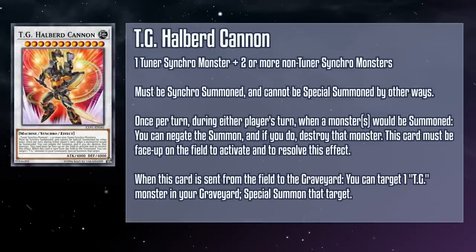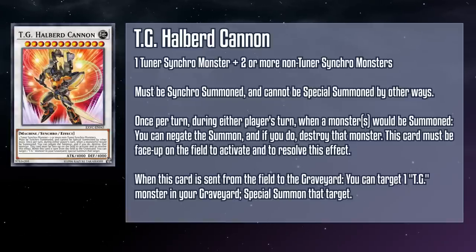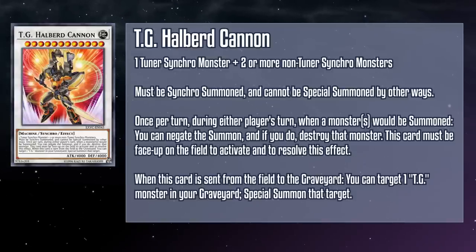TG Halberd Cannon is a level 12 Earth Machine Synchro monster with 4000 attack and defense, requiring a tuner Synchro monster and two or more non-tuner Synchro monsters as material, and must be Synchro summoned and can't be special summoned by other means. Once per turn during either player's turn when any number of monsters would be summoned, you can negate the summon and if you do destroy those monsters. When this card is sent from the field to the grave, you can target a TG monster in your grave and special summon it. So we have an absolutely titanic monster that negates summons and floats into another TG if your opponent gets rid of it. And since Blade Blaster doesn't have a restriction, as long as you summon it properly, you can float from an obelisk-sized monster into a slightly smaller one. Recipro Dragonfly shines here too — you can properly make Blade Blaster, refund it using Recipro Dragonfly, and since the bug has the two levels to make up the difference between 10 and 12, you've got a pretty good setup.